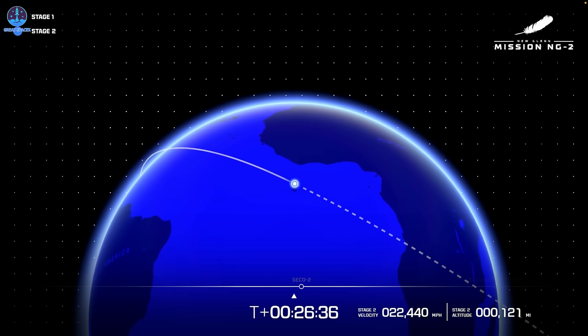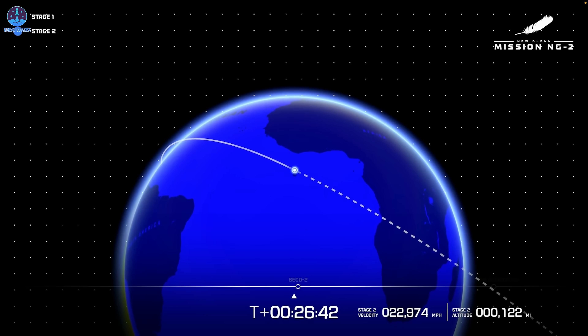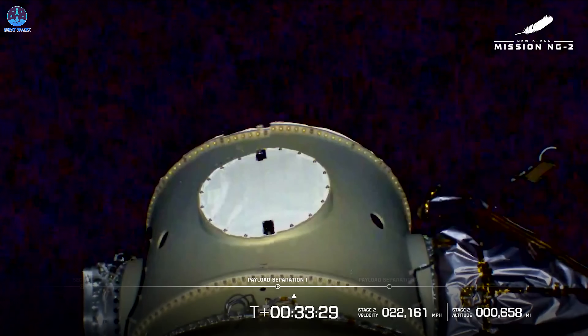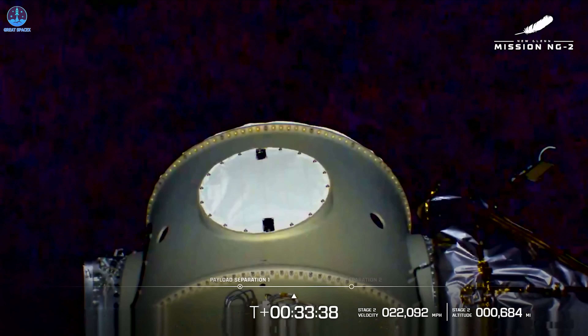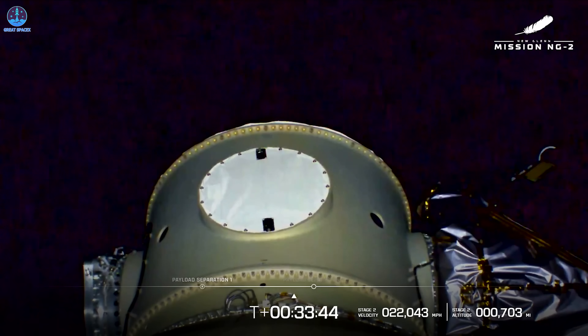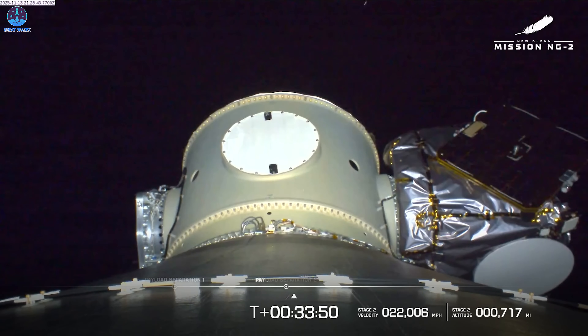As we take a look at GS2, right now we are approaching SECO 2 — second engine cutoff. We have good indication of ESCAPADE Blue. We do have payload separation confirmed — go blue. Second payload coming up, just about a couple of seconds more here. Standing by for spacecraft two separation. Beautiful live shot from over 700 miles in space. And Gold has separated.